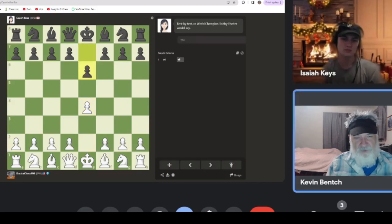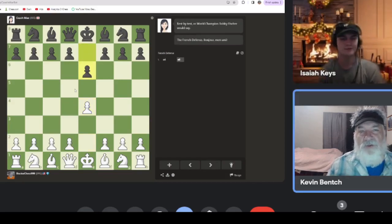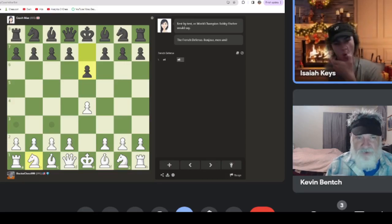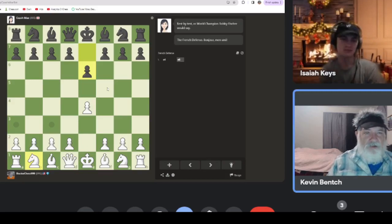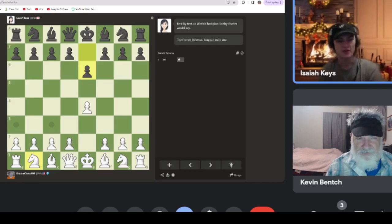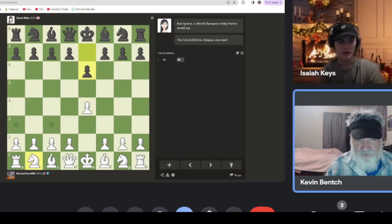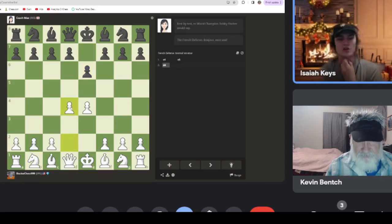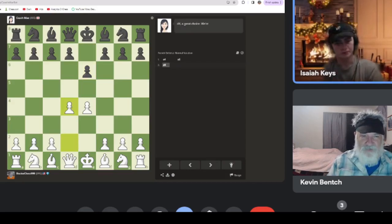Looks like he's going to do the Caro-Kann opening. That's the French - oh, that's the French. If you move this up here, that's still the French. He's probably going to play d5 next, that's the normal French defense. I usually play the Advanced, so I would go d4. Scott used to play the French all the time.